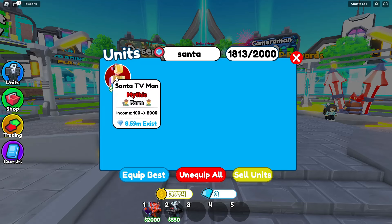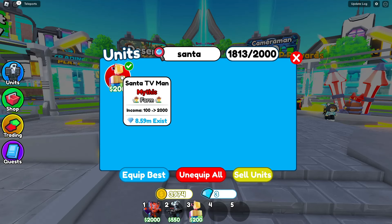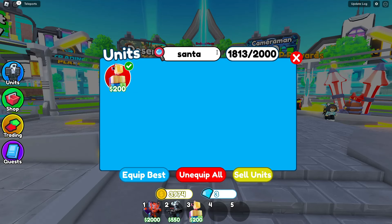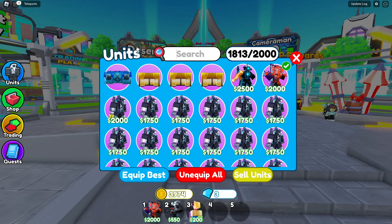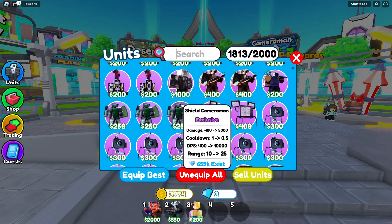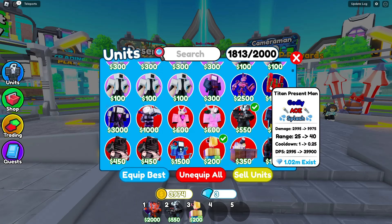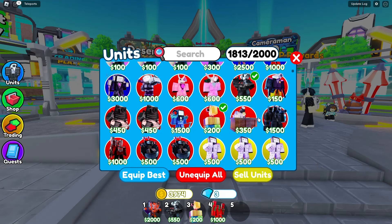I believe the Santa TV Man is technically also... Oh, that was close. I thought I lost my Santa TV Man. This looks like a red unit, right? There is a little bit of red, I believe, because of the gifts, and the Santa Claus is red too. That makes sense. And then we're going to put in another unit that is red as well.